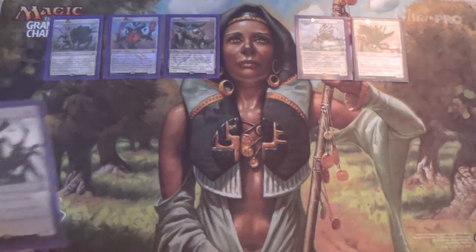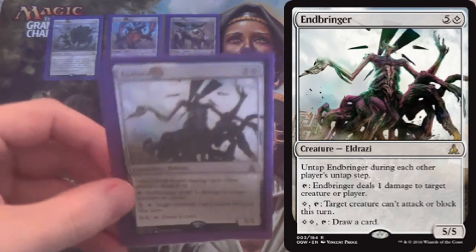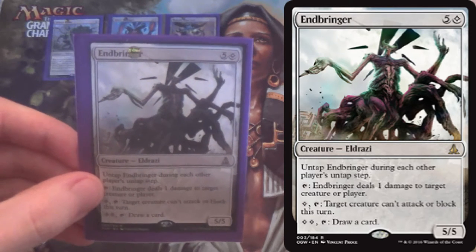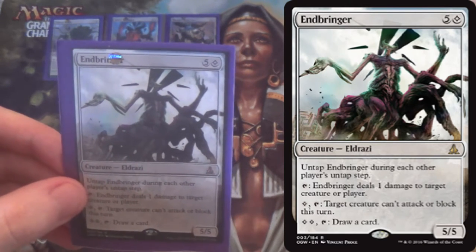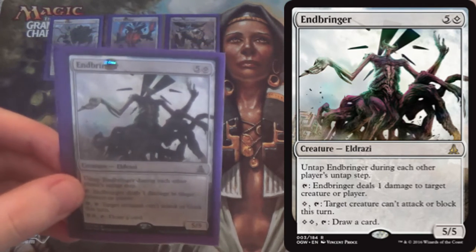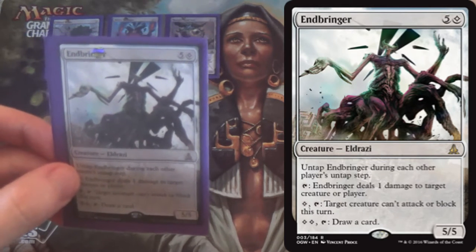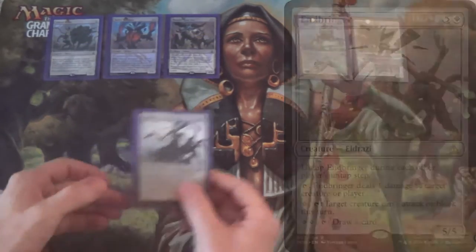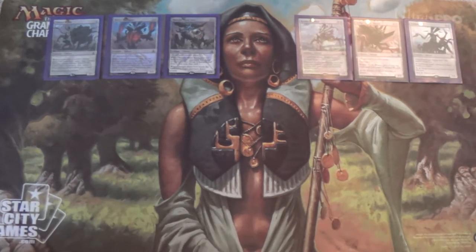Our next card is a 1-of — Endbringer. It untaps during each player's untap step, and it has three tap-activated abilities requiring no mana: deals 1 damage to target creature or player; target creature can't attack or block this turn — so a little Pacifism for 1 mana; and for 2 mana, draw a card. That's pretty good in the control matchups. This is a curve-topper, another 5/5, and it gives you some inevitability against control decks. You can attack and block and still get something else out of it.